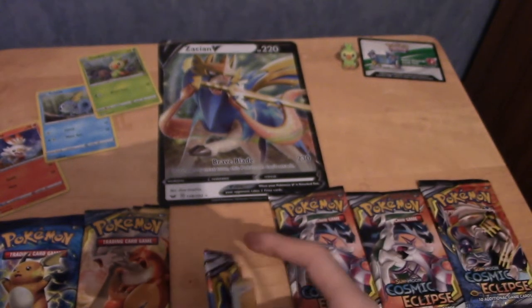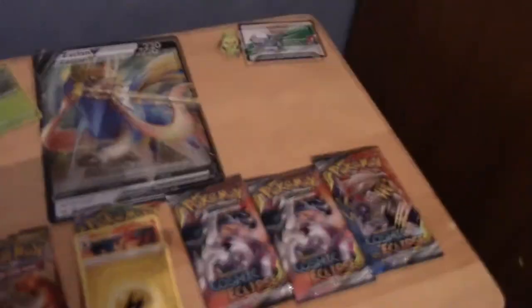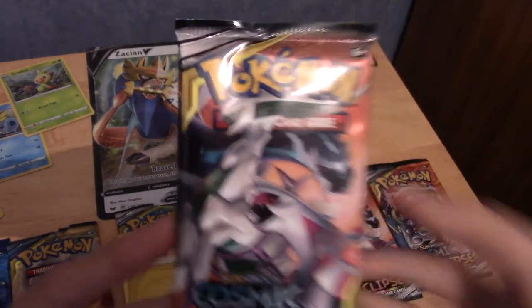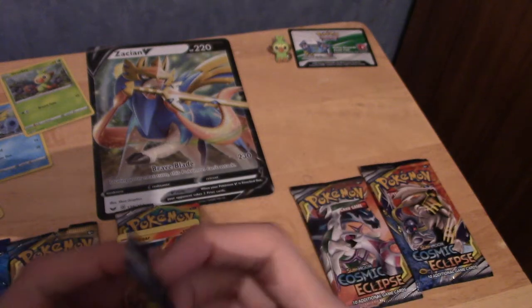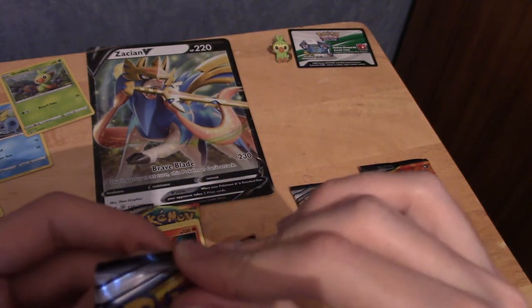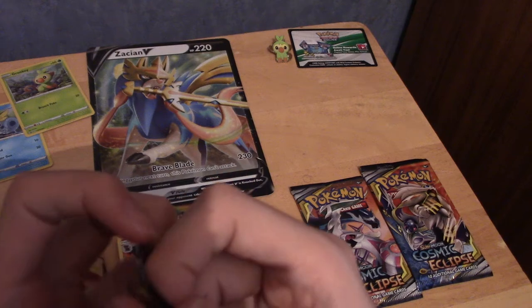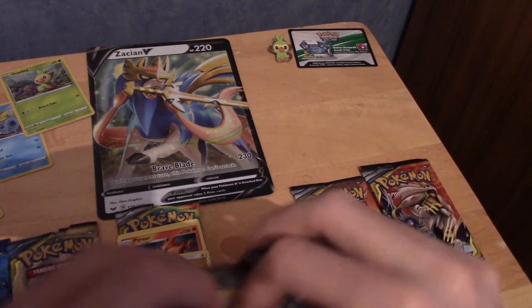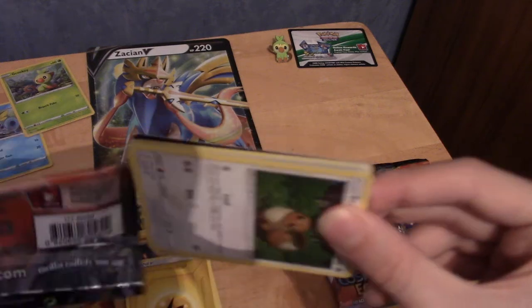First pack down — we didn't get anything crazy, but maybe that's just to get us ready for the next pack, which features Dialga and Palkia. There are two of those actually — one that came in the box and one I bought separately at a local game store. We've got an Eevee, very nice.